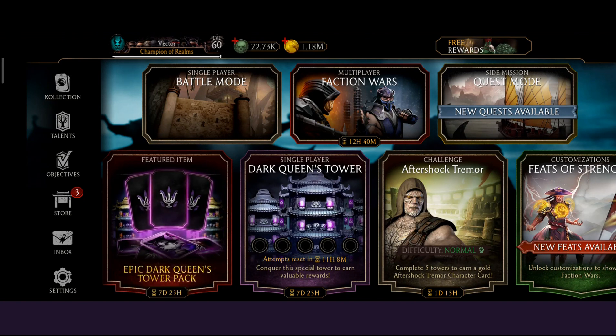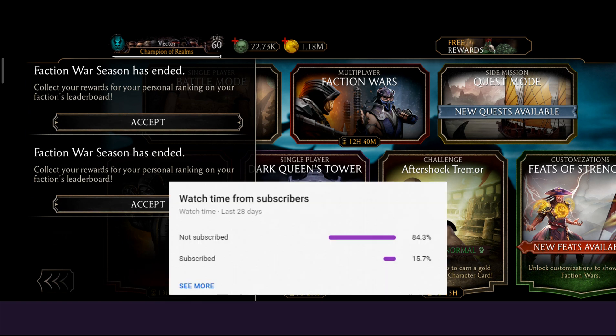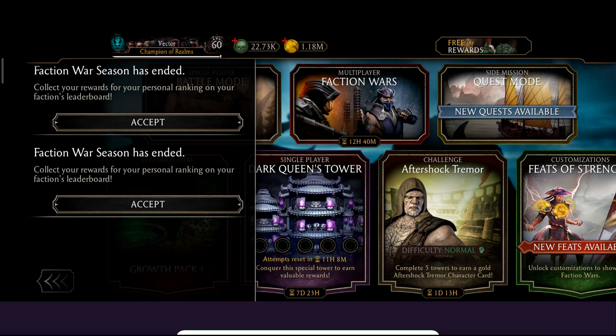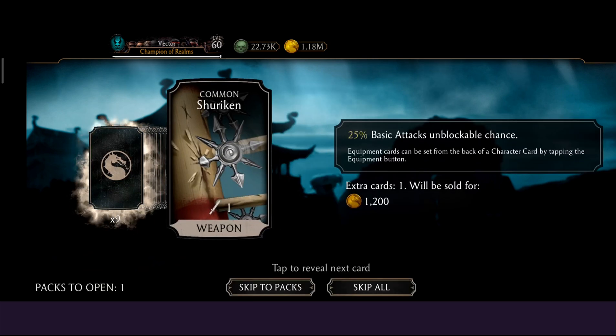Hello guys, welcome to today's video. I'm going to show you my faction war season reward. Previously I collected around three to four million points, but this time I collected nine million faction war points. We'll start with the previous one and see what I get.